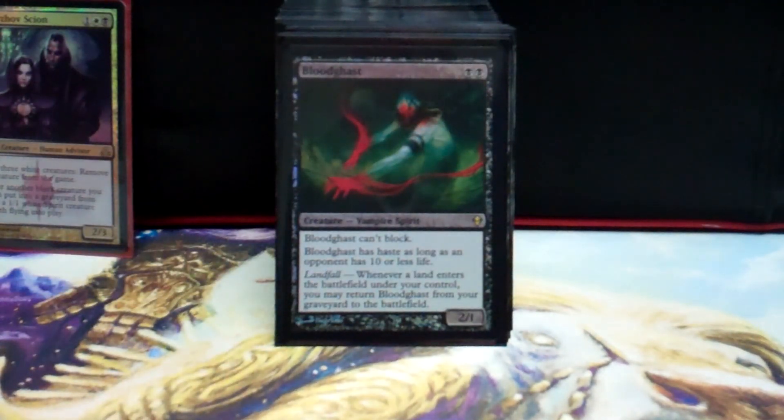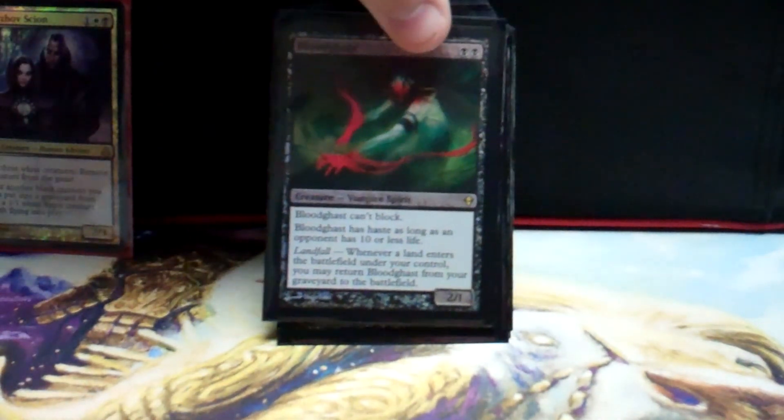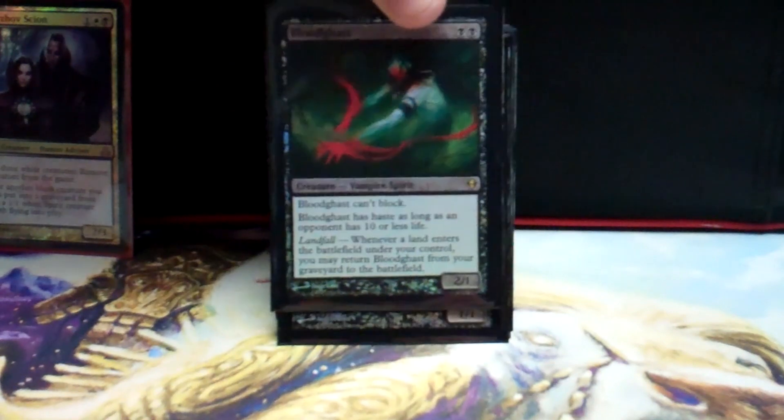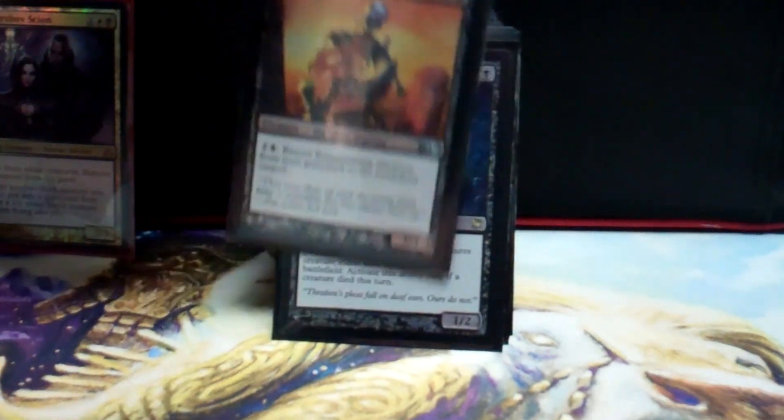Here come some of the utility lands: Volrath's Stronghold, which pretty much lets you put a target creature on top of your library; Reliquary Tower; Strip Mine; and Maze of Ith.